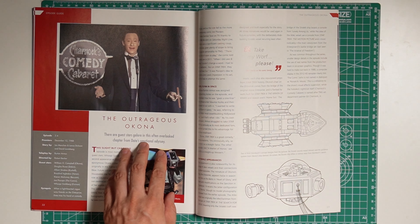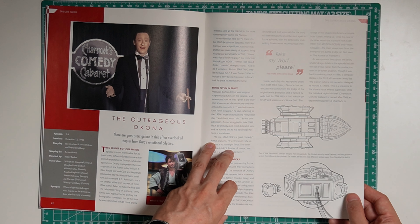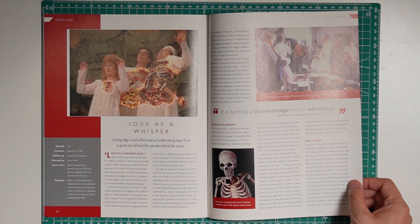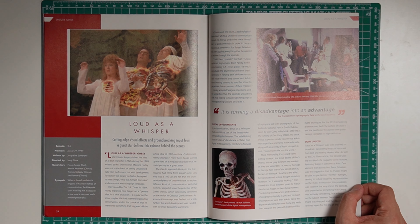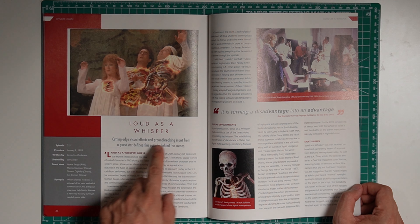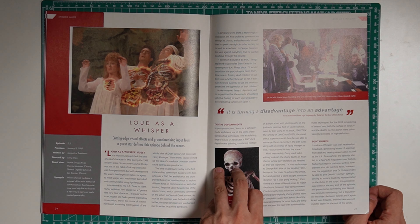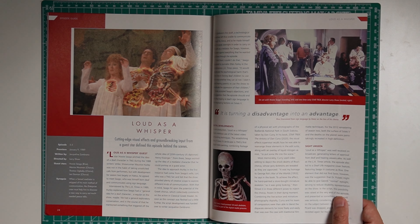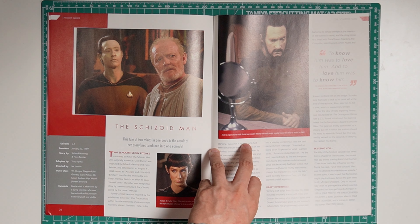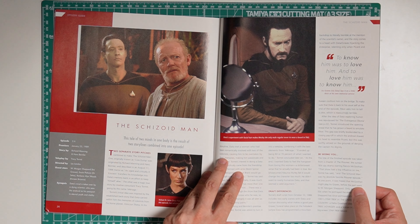Moving on to Episode 4, which is 'The Outrageous Okona.' We got some of the concept designs for some of the tech in that episode as well as the ship. Episode 5 is 'The Loudest Whisper.' They mention when they take the phaser shot or weapons fire, they use cutting edge visual effects, at least during that time - a lot of technical stuff they talk about for this episode. Then for Episode 6, 'The Schizoid Man,' and they talk about that episode as well as you can see Data with the beard and facial hair there.